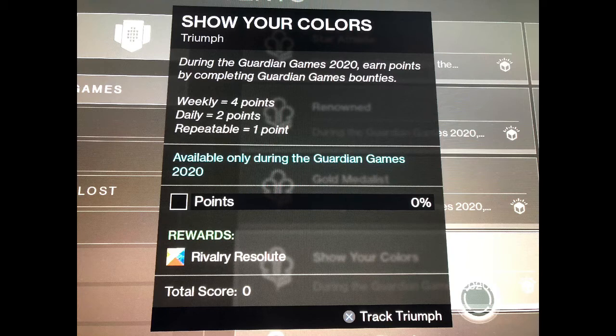The next triumph you want to do is to complete Guardian Games Bounties. 4 points for weeklies, 2 for dailies, 1 for additionals. Just complete all your bounties on all your characters and this triumph will be completed really, really fast and easy.